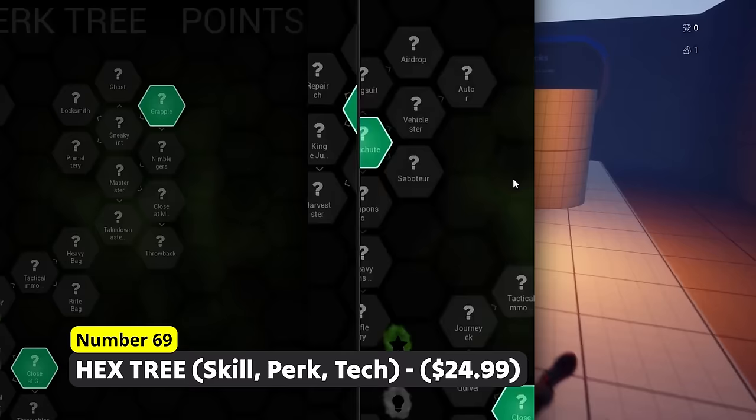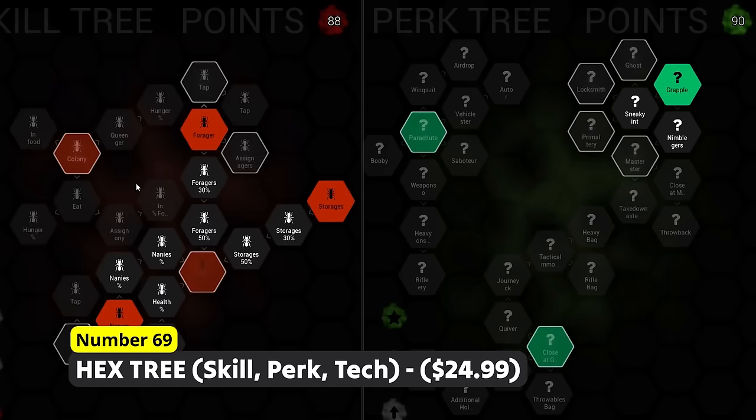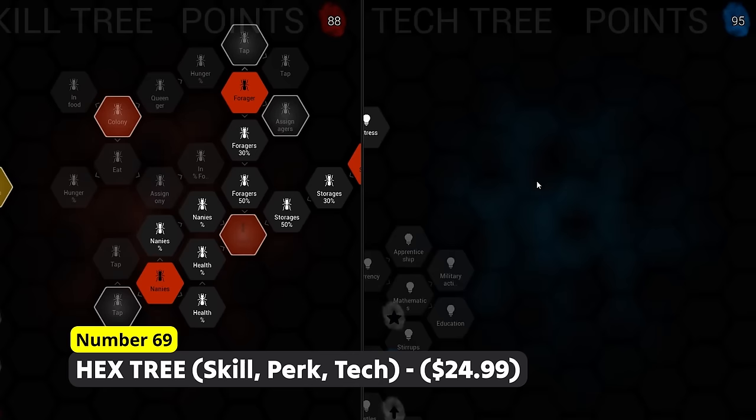Create either a skill tree system, a perk system or plenty of other similar systems using Number 69: Hextree Skill Perk Tech. This clean Hextree system can be used for plenty of games in which you have coins to level up something. Such a system can be found in a game like Plague Inc., for example.